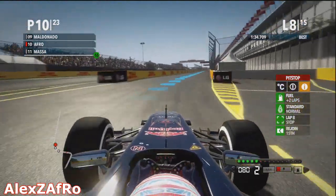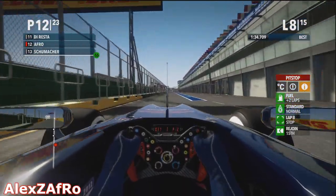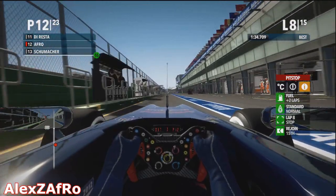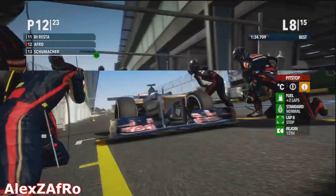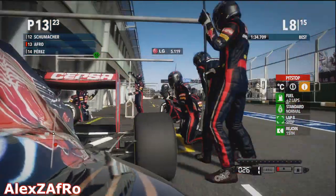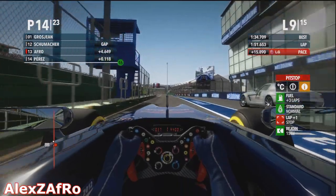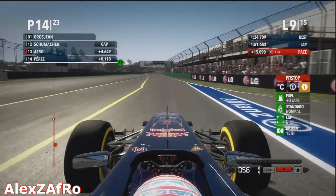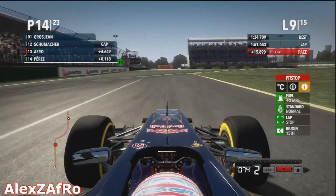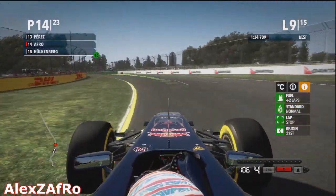Going into the pit stop in 10th position - Maldonado is still in the car ahead of us. Massa actually fell behind us through the pit stops. I was so slow that Massa only just came out behind me; he did his pit stop a lap before me and I only just came out in front of him. The Toro Rosso crew doing a 5.1-5.2 second pit stop, which isn't too bad. Rejoining in about 14th position, but when we get to the end of the pit lane the other cars are right behind us, which means it's going to be a hard race to the end - quite a few cars are catching up and have the opportunity to overtake me.